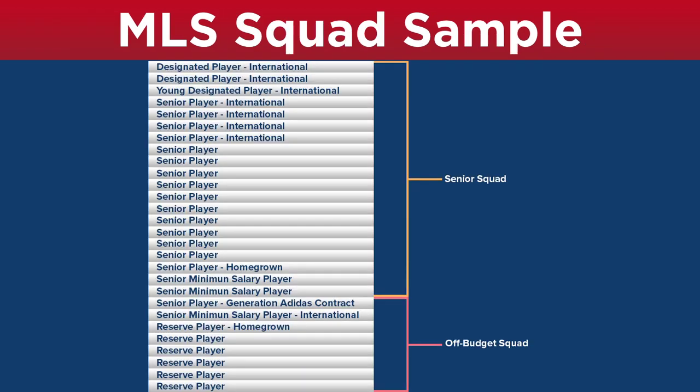I've put together a little graphic that can show you how an MLS squad breaks down. In our example, this club has signed two designated players who are international players, occupying some of the international slots. They also have a young designated player, also an international player. Then four senior players occupying international slots, and about 10 or so senior players who are domestics — American players or players with American secondary nationality — filling out the senior squad. There is also one senior player who is a homegrown signed to a senior contract, and a couple of senior minimum salary players, meaning there were only 18 senior and designated player contracts, leaving two slots filled by SMS players.